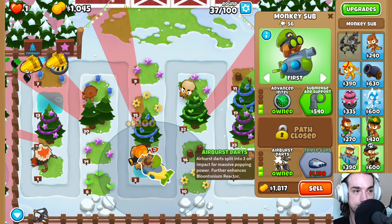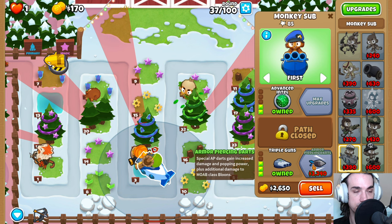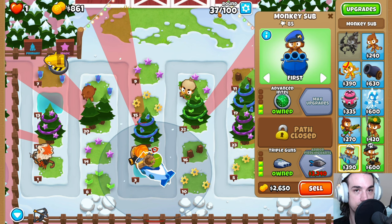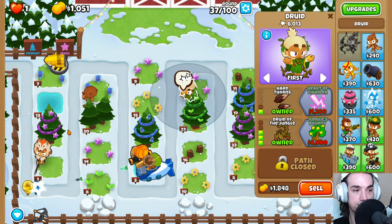Also discounted. We're going to get the Armor Piercing Darts for the non-Impoppable price here very soon, but we don't need it for round 40. We have the damage with the Moab Mauler, and then we have a lot of cleanup power there.